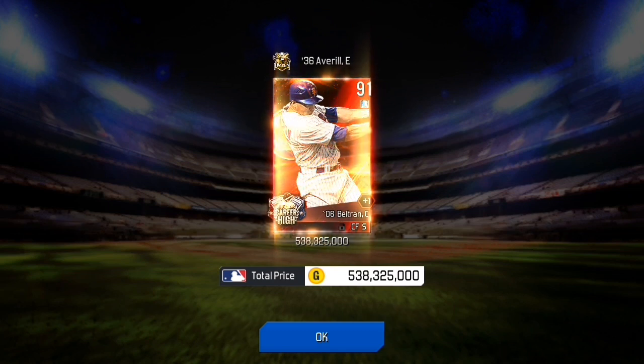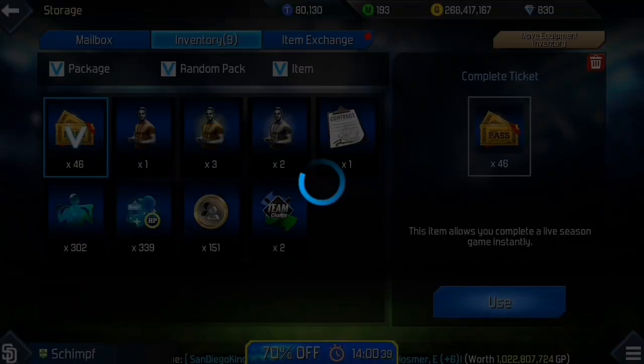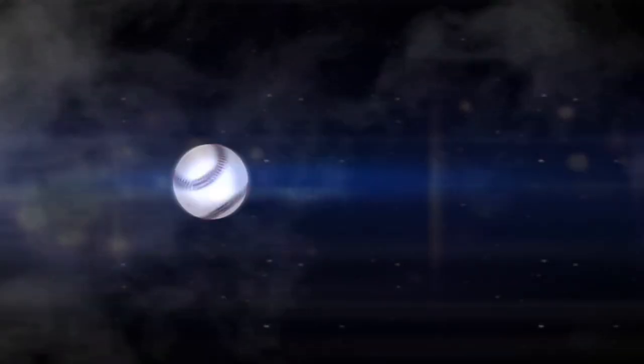Carlos Beltran — not terrible, could be better from a 90-plus, but I'll honestly take it. That Beltran card is really nice. Center fielder, interestingly enough, goes into the Overall set.